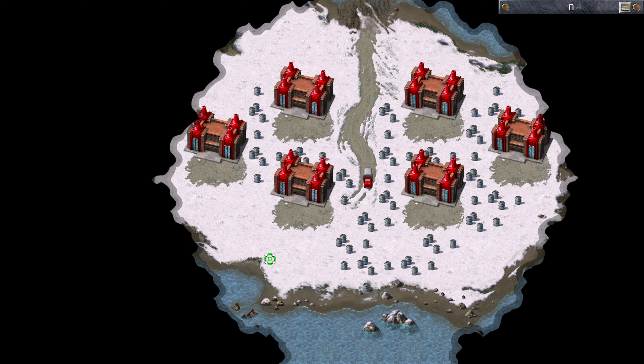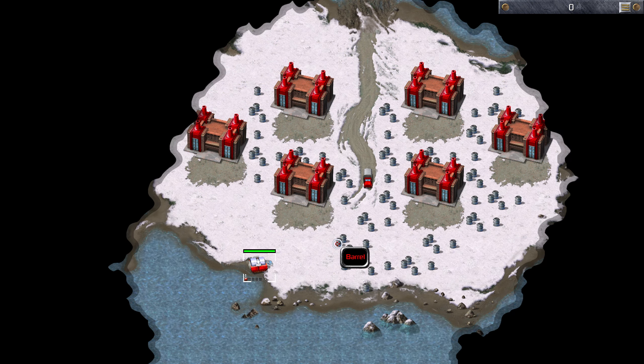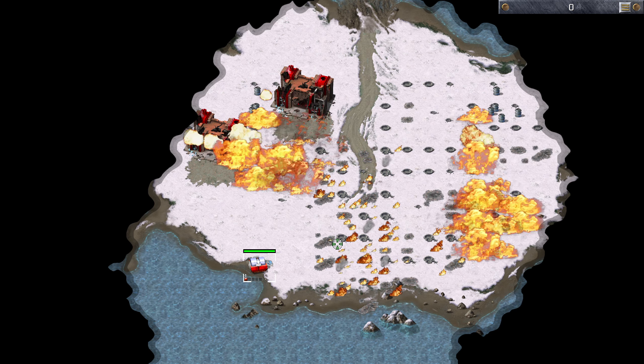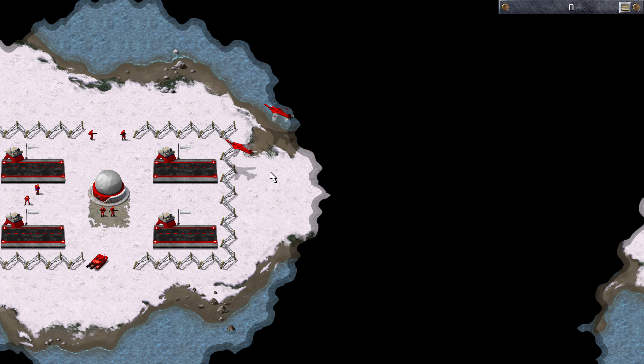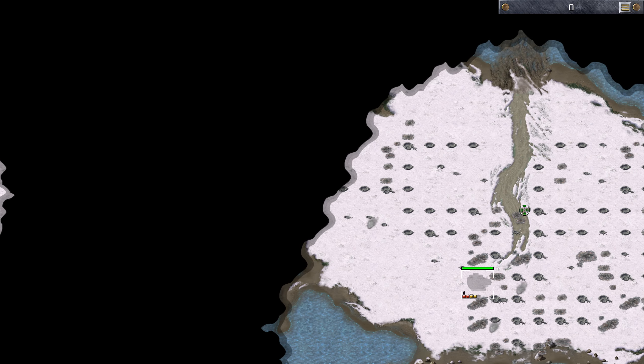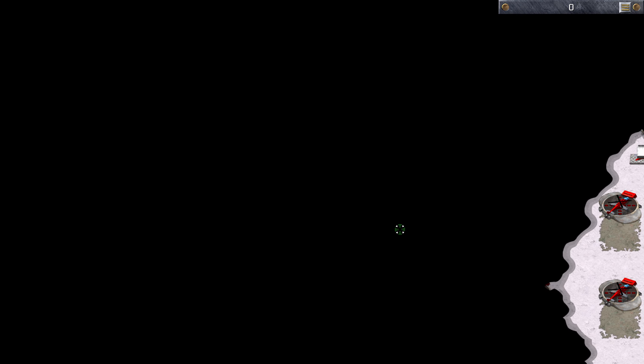There we go. For example, these power plants here. However, that will also attract some planes that will land here. Those planes are going to hunt me down, but if I stealth we can force them back to their landing pads.